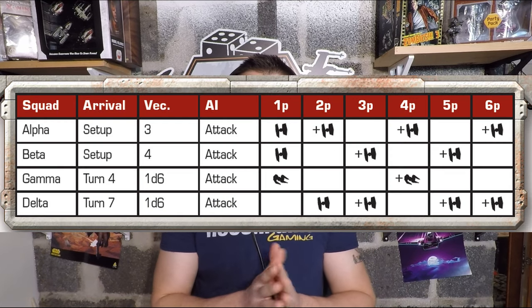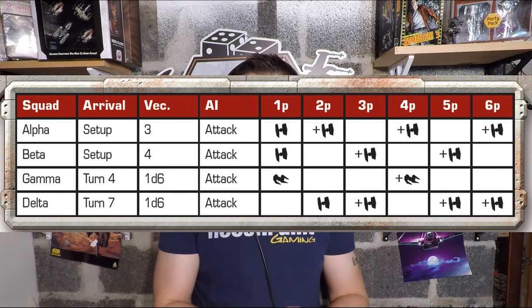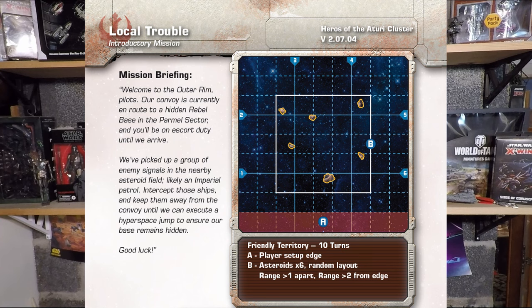Don't worry about other upgrades you could purchase down the line — that comes with time as we focus on the first mission. Now that we've built our pilots, we choose a mission. The campaign always starts with a mission called Local Trouble. It starts with some TIE fighters on the board and a standard battle to help you learn the AI, build up some quick experience, and let your story unfold. The diagram of the table shows an AI chart preparing you for the number of enemy ships and how to set up.